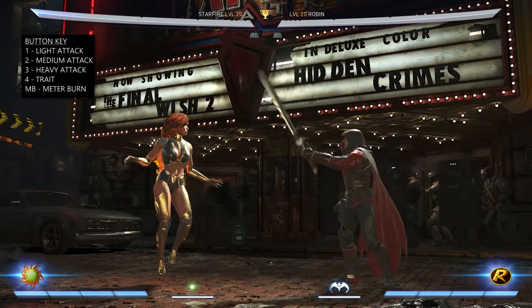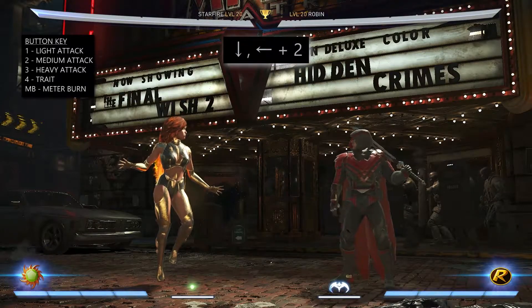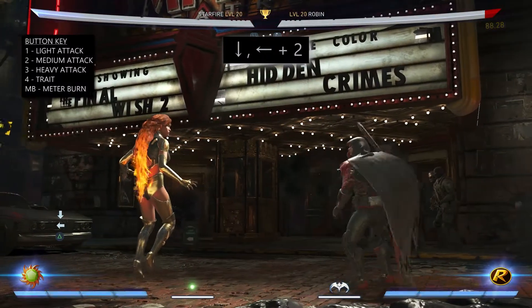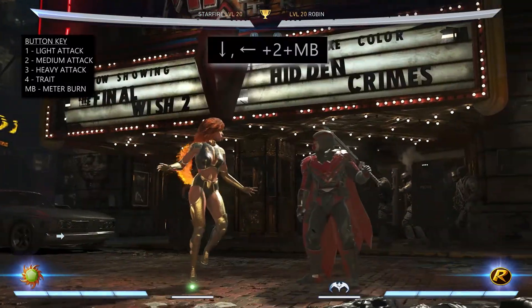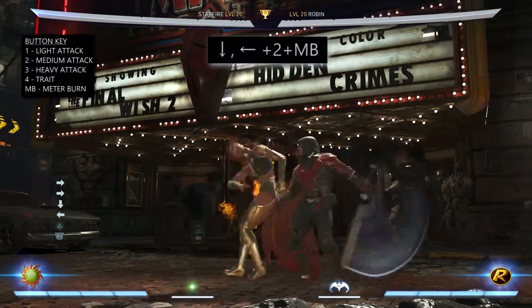Moving on to her special moves. Her first one is called Burning Desire and it's done by pressing down, back 2. This will cause Starfire to swipe at her opponent with her fiery hair. This can be meter burned as well, and doing so will cause an overhead to follow up after the initial sweep.